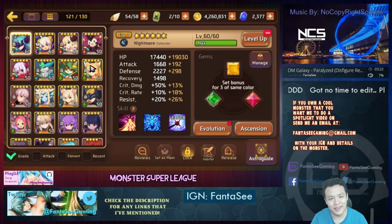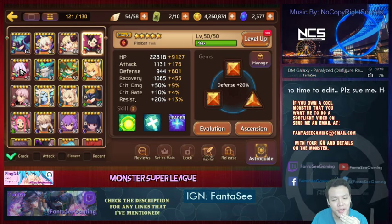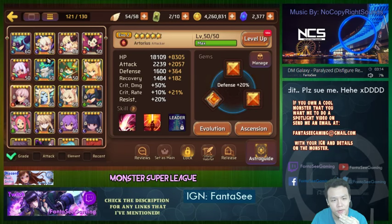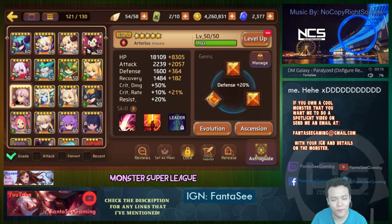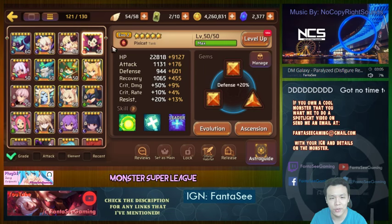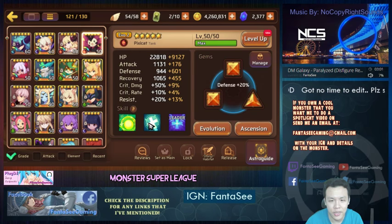I was on tilt yesterday — I never mentioned it because I was trying some things out on stream. I was doing these four-run attempts on Golem's B9 and failed really badly. I spent half a day trying to get him to five stars max level. I raised him from three stars all the way to max five-star max level, and he's currently evo 2.